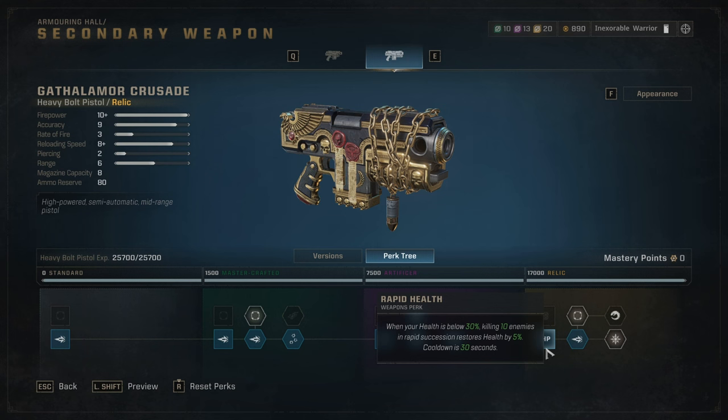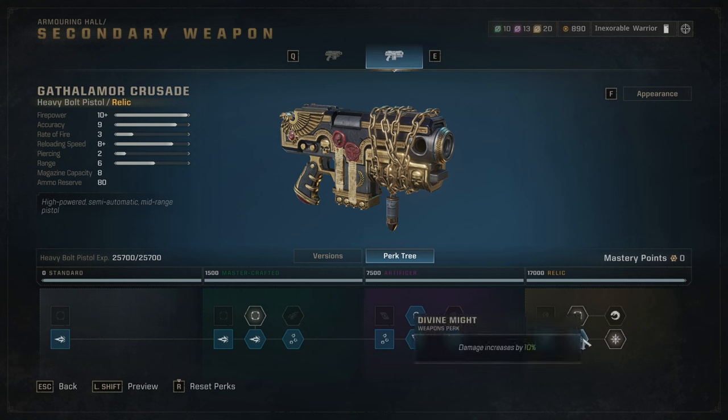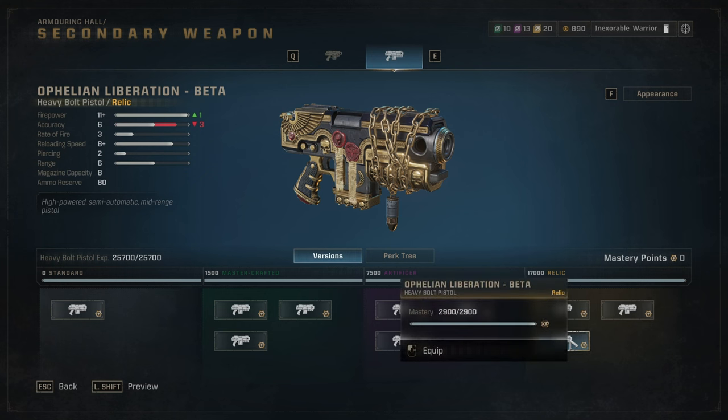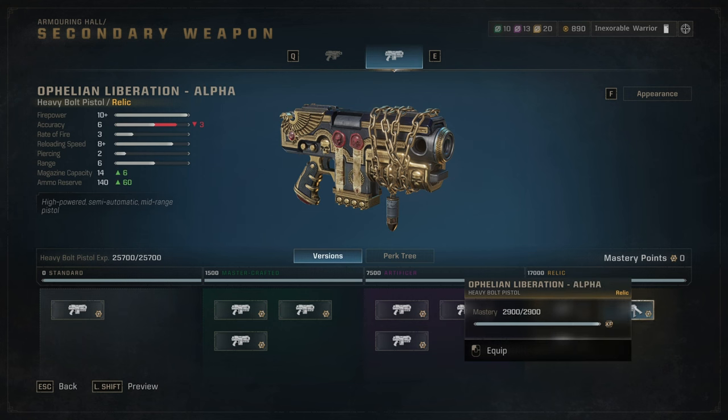I think this perk also works with the thunder hammer — when you do a ground pound you get crazy HP. Lastly, divine might: damage increases by 10%. Now for the weapon variant I'm using — the Galfalmor Crusade. One variant gives only one more damage with worse accuracy, not worth it. The one I use gives more magazine size and ammo reserves with slightly worse accuracy, but if you're accurate enough you won't waste ammo.